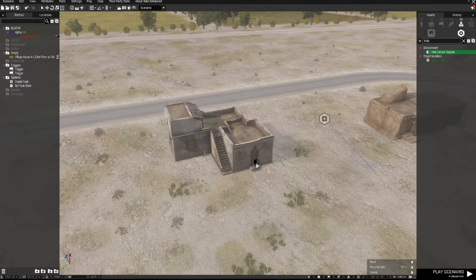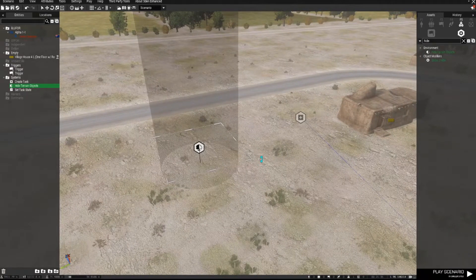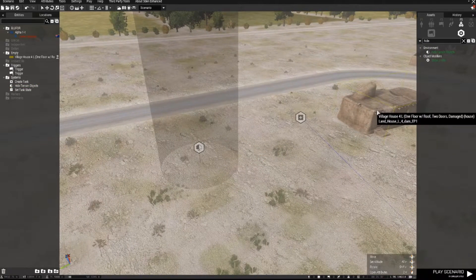If you want to put a building on that exact spot that you can edit, just place the Hide Terrain Objects module on that building. Now it's hidden from the map, and you can place your own building right there exactly where you want it.